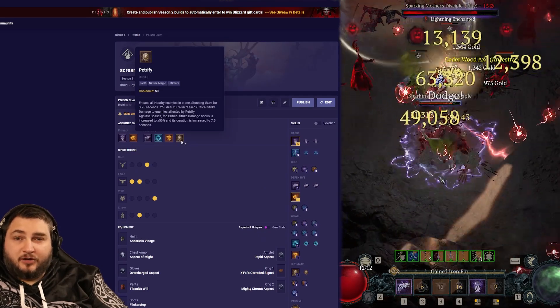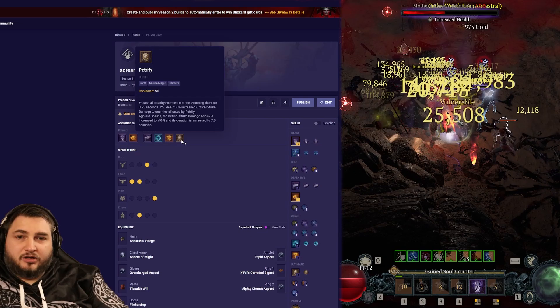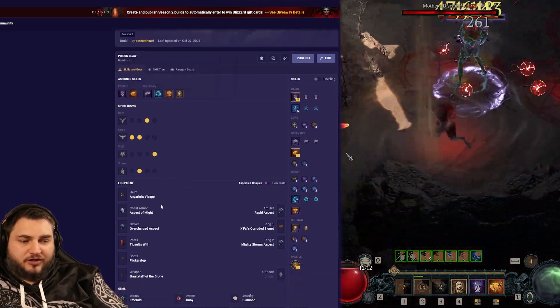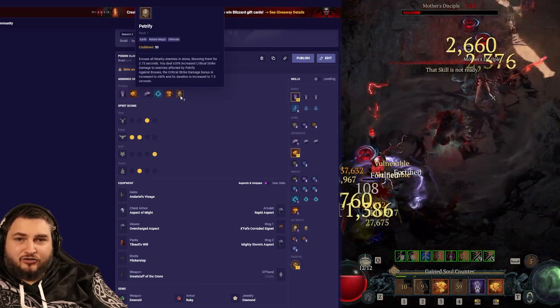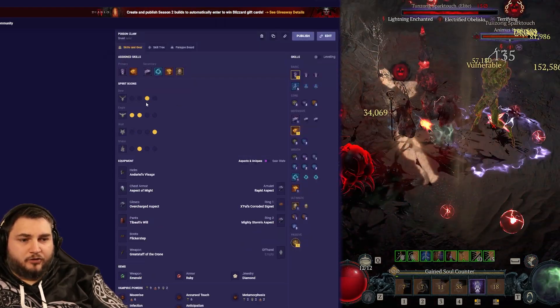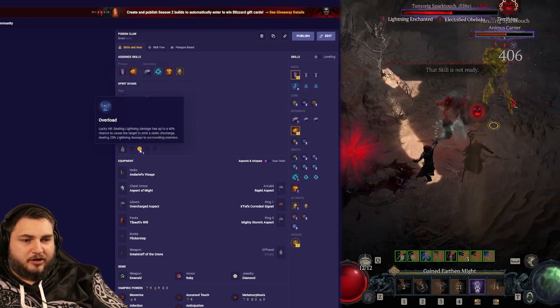And for our Ultimate, we've got Petrify. This is a great AoE stun, but it's also really good for ramping up our damage on bosses. With our Flicker Step boots, we can reduce the cooldown of Petrify extremely fast. For the Spirit Boons, we're doing Wariness, Scythe Talons, Iron Feather, Calamity, and Overload.